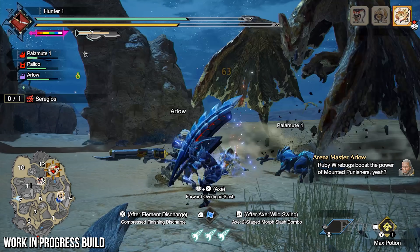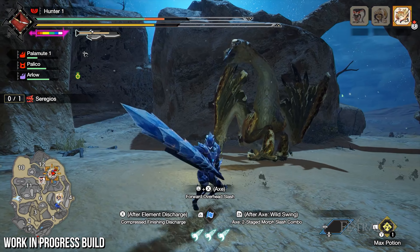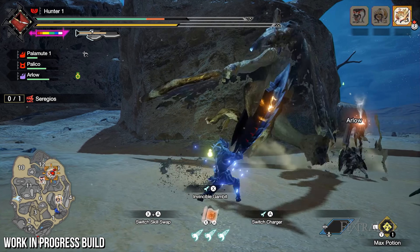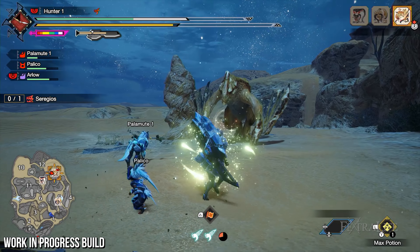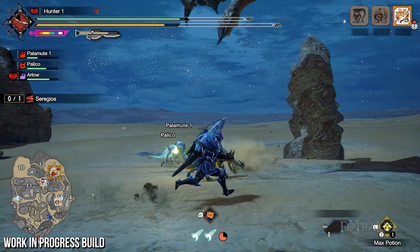The Seregios hunt is a challenging encounter set in the Sandy Plains. Seregios are flying wyverns with blade-sharp scales that can be thrown at enemies and inflict devastating bleed. As hostile as they are agile, they mix the movesets of other flying monsters with the agility and tenacity of a Tigrex, giving players a good challenge learning their patterns.